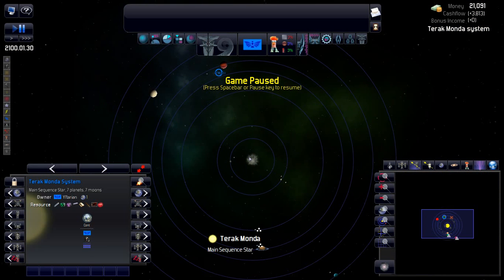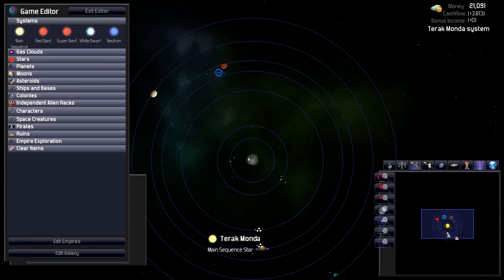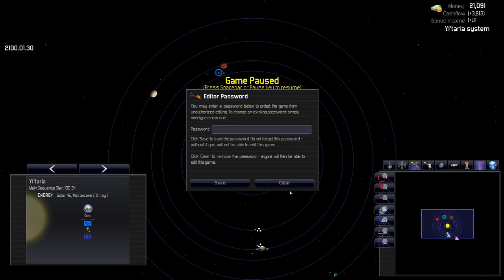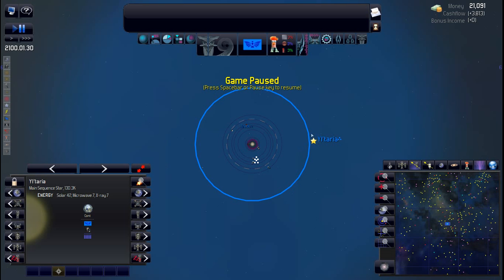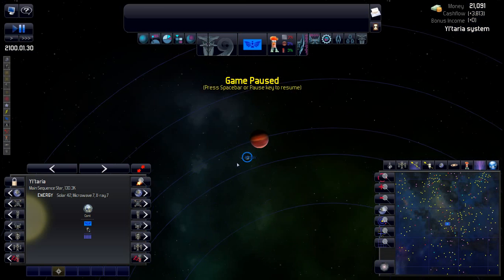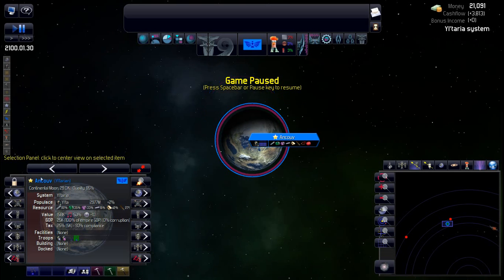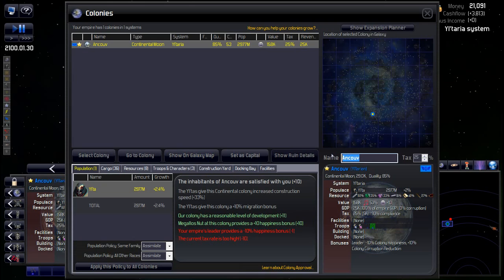First thing I usually do is rename my star to give a bit more immersion. I'll come into the editor, double click the star, and rename it to Yuletaria. Now zooming out, we have Yuletaria. I'm also going to rename my home world — you can do that through the colony screen or just by double-clicking the name. I'll call it Yuletaria Prime.